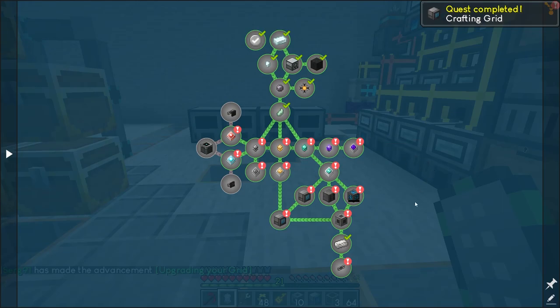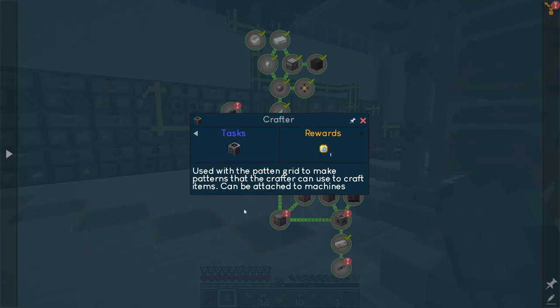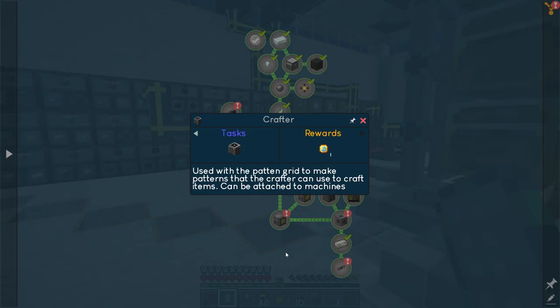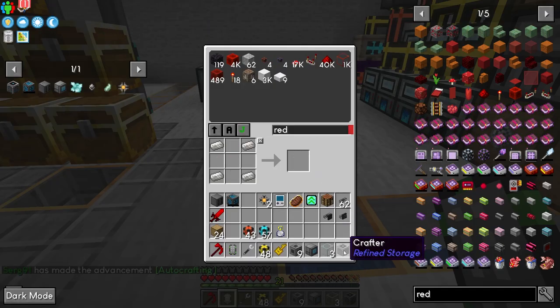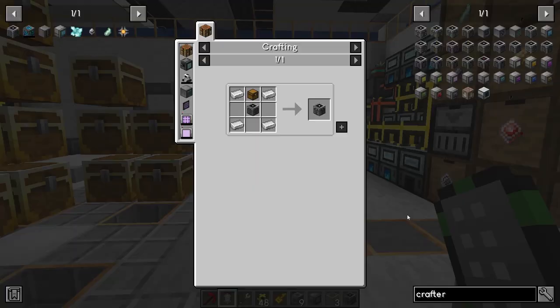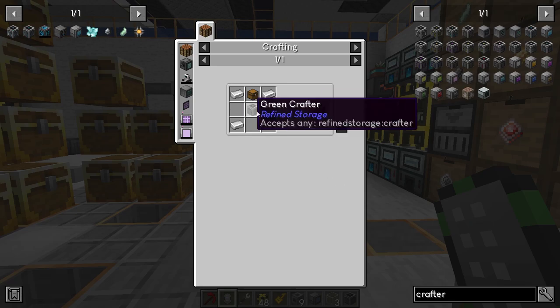The final thing to craft is a crafter. The crafter needs a machine casing, a destruction core, two advanced processors, and one construction core. Refined Storage is done! But this is just the beginning.